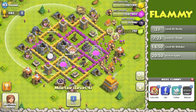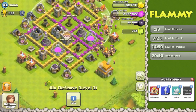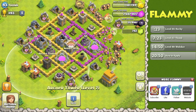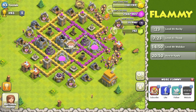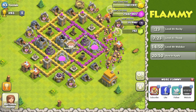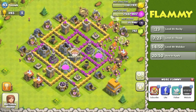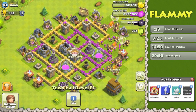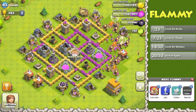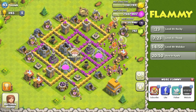Let's check your defenses. Level 4 Mortars, level 3 Wizard Towers — I like the looks of this. Level 3 Air Defense — you could max that out one more level, I believe. And level 7 cannons — those are all maxed out as well. Good job. I do notice a trap down here, probably a spring trap, hopefully hoping to catch giants — like to see that. Your walls are very compact, your Town Hall is outside the walls, and your Clan Castle is centralized. I'm really liking the looks of this.